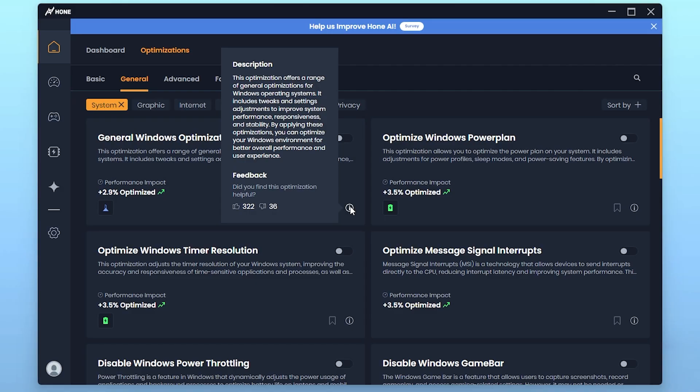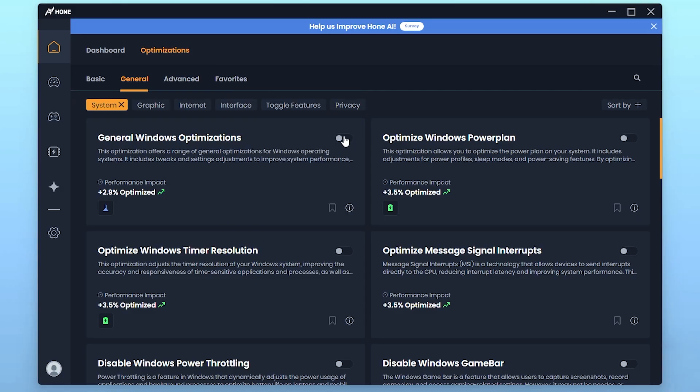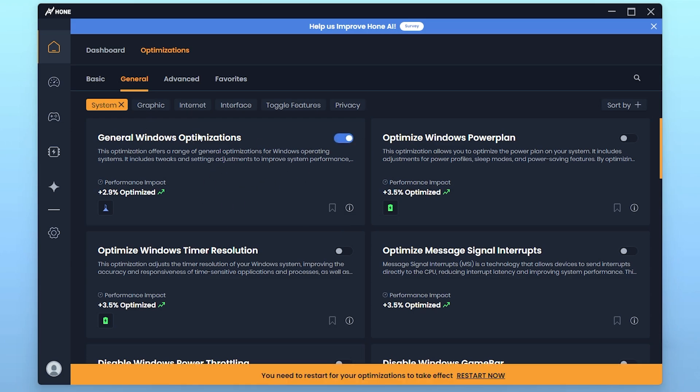Now click the toggle icon to enable this feature on your PC. This will give you around 2.9 percent of performance effect on your PC. Next, here we have the Optimize Windows Power Plan option.